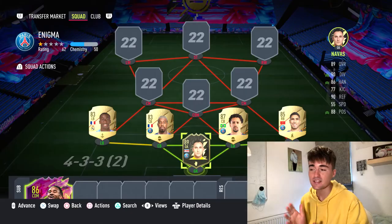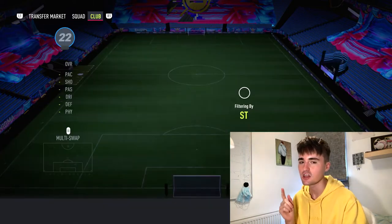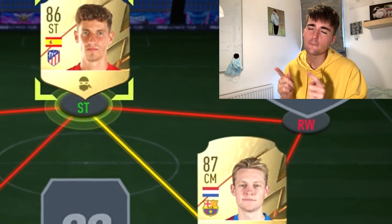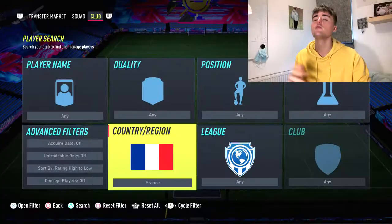The good thing about my back line is that everyone is on 10 chemistry, meaning the front six can pretty much be whoever you want. My two CDMs are Frankie de Jong and Marcus Llorente — excluding icons, these two are the best CDMs in this game. What about Kanté? He's 300k. I used him, sold him to fund this team, and I don't regret it one bit.